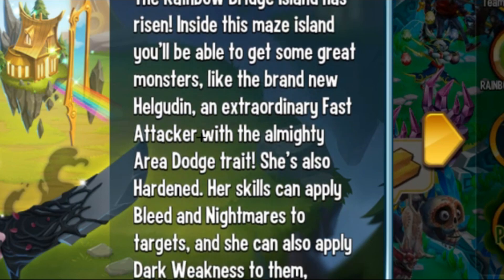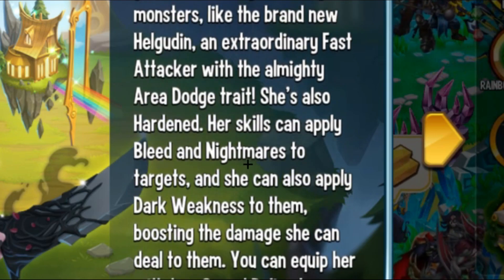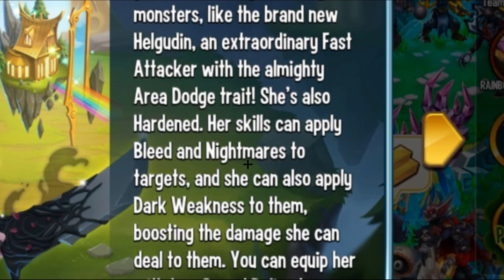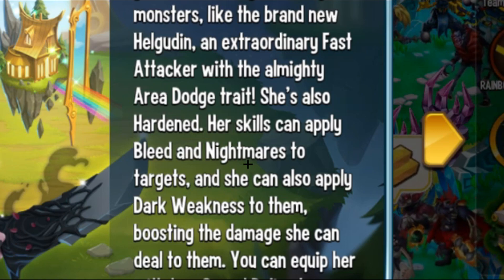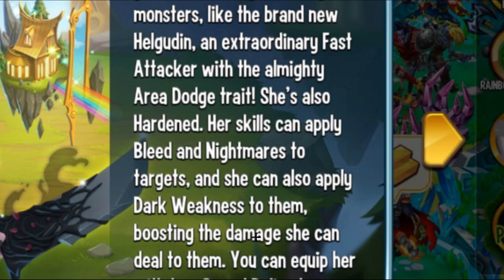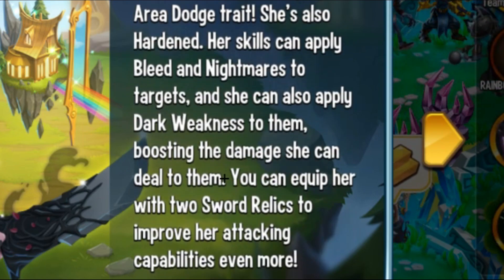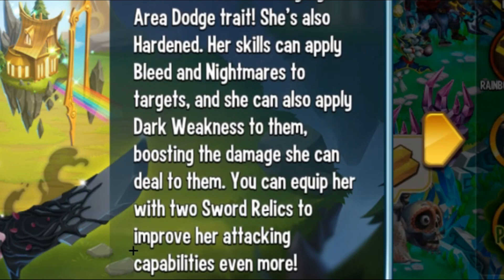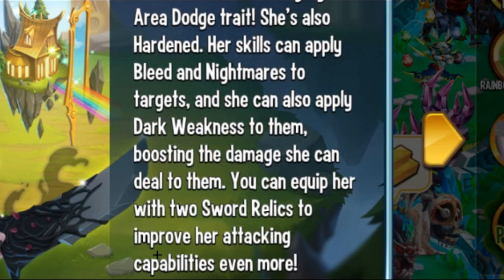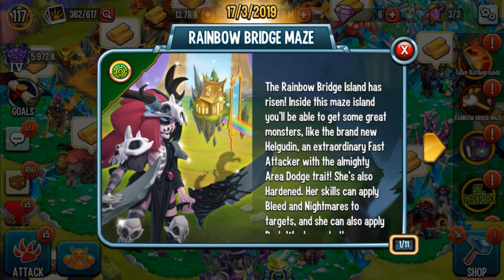So there's the brand new Helicotin, an extraordinary fast attacker with the almighty area DOT trait. She's hardened and her skills can apply bleed and nightmares to targets. She can also apply a dark weakness to enemies. Her skills boost damage and she can heal. You can equip her with two sword relics to improve her attack capabilities even more, so she's mostly an attacker.